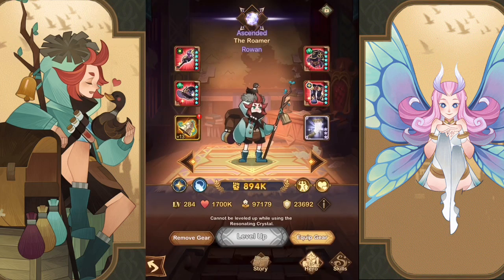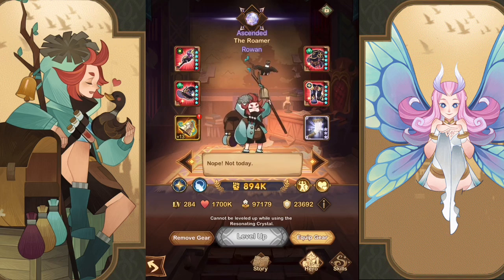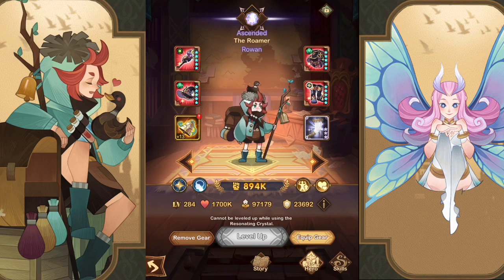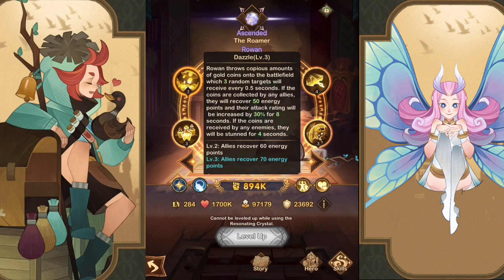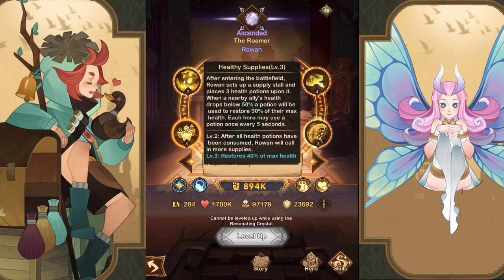The first hero we want to look at is Rowan, from the Lightbearers. Rowan is probably one of the best heroes added in recent patches because he brings healing and energy regen to the team — not only through his abilities but also his signature item. His big skill, Dazzle, has allies recover 70% of energy. If the coins are caught by the enemy team, they get stunned — so he has both CC and energy recovery, which is absolutely phenomenal.